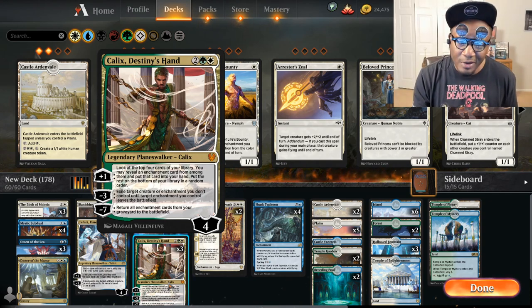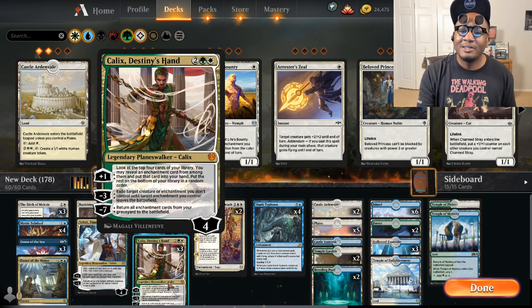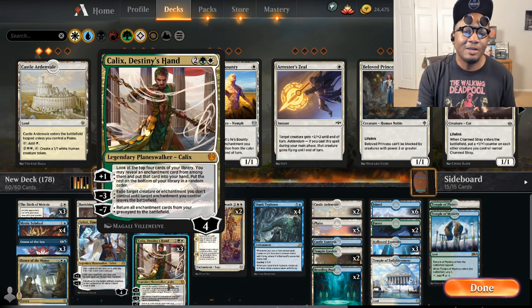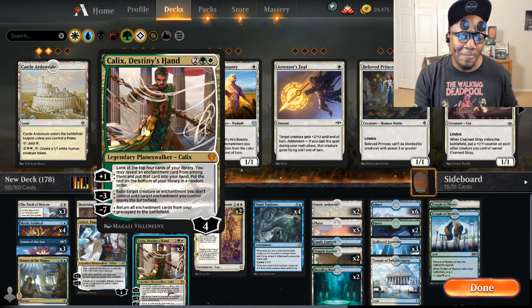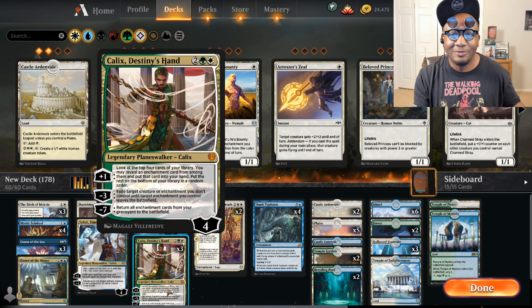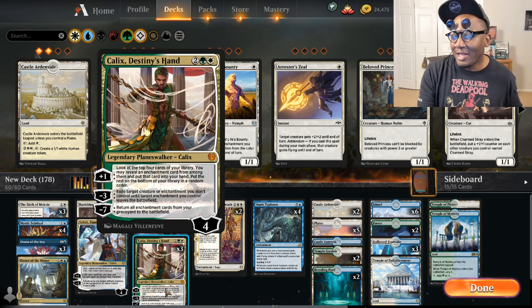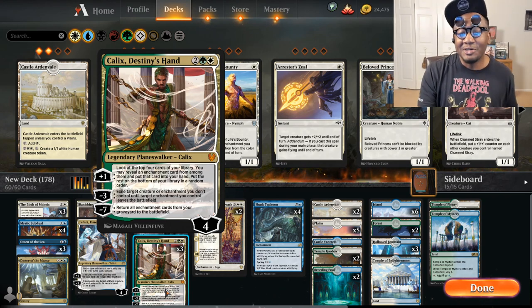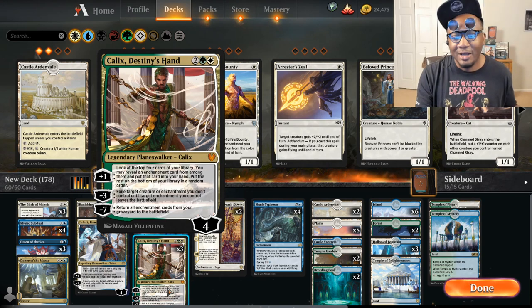I don't think that if you negative three on Kalix and you have Ashioki Racer out and exile something that goes under Ashioki Racer, I don't think you get the ability to cast off of that — because it wasn't exiled with Ashioki Racer's trigger from coming into the battlefield. But it's still good because Kalix is always like an extra Banishing Light if you need him to be.